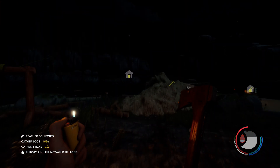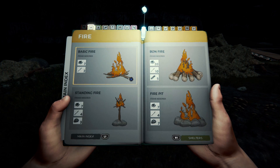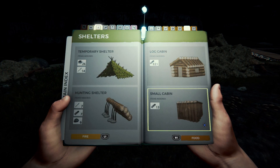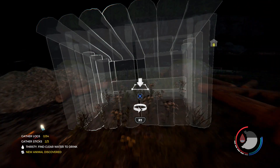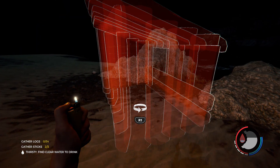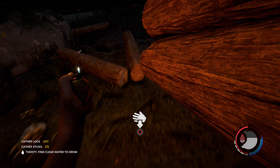I'll actually go ahead and build myself a small cabin just to keep myself out of the rain. We're doing pretty good on supplies - I'll have to go back out and get some more sticks, but it is what it is. We're just going to build a small cabin here because this is going to get destroyed anyway. Let's do it here, kind of facing in between the rocks. Beautiful - something to do with all these logs on this side.